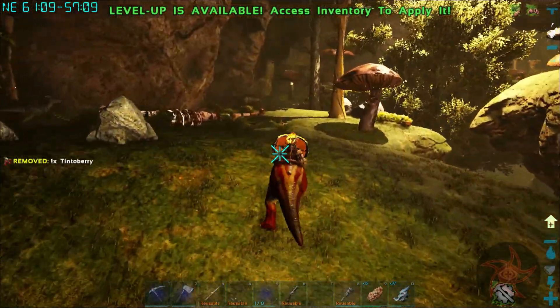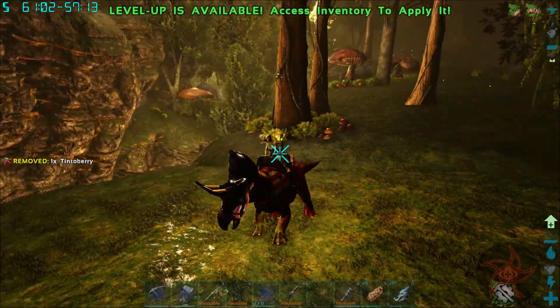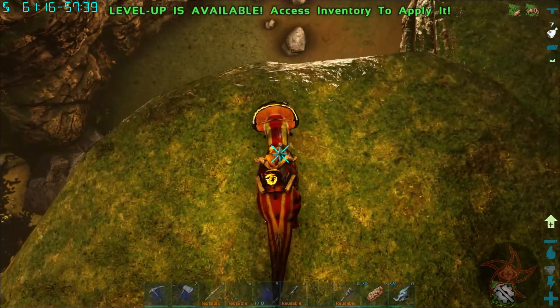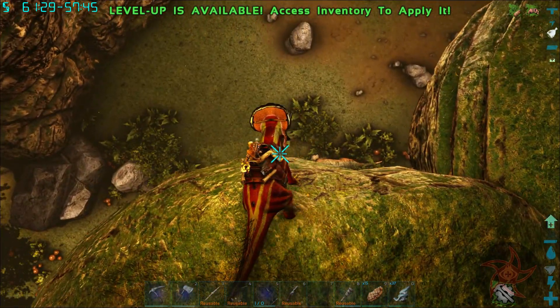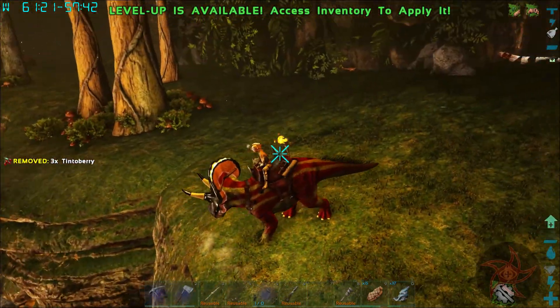I think I've run out of pathway over here. We've got ourselves a bulbdog though. Oh, it's a roll rat — I was like, what the hell is making that noise?